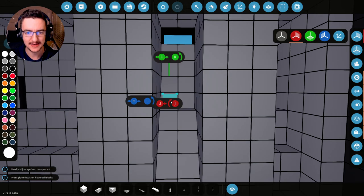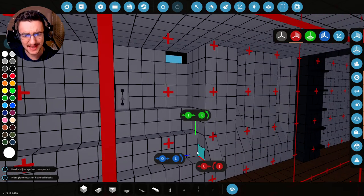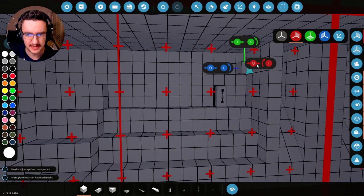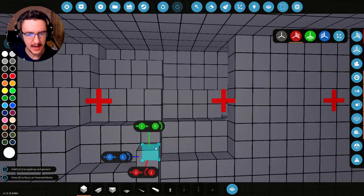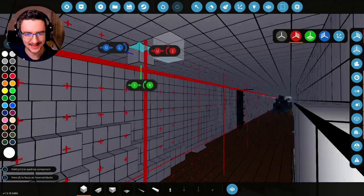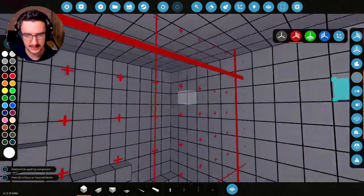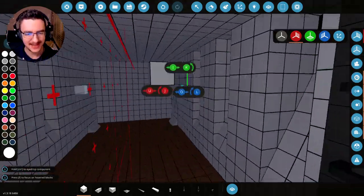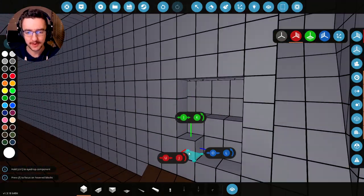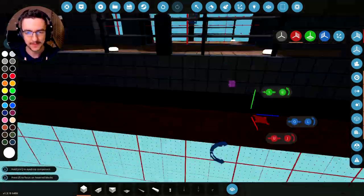We'll then do this, and this, and this — same with these ones as well. I actually really, really like the way this thing looks. We're then going to carry on the trend all the way to the front and all the way up the side. We're going to actually get rid of this room in the front. I don't know what we're going to use these areas for, but we're going to go ahead and fill this in, and it actually makes the whole thing down here look pretty cool.